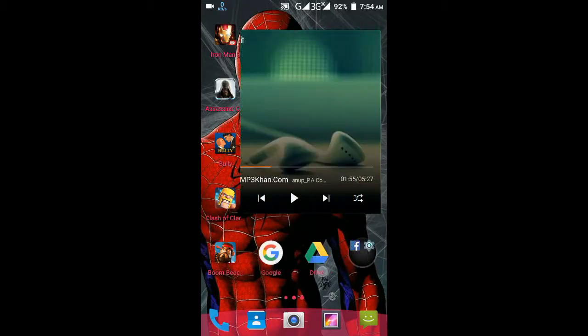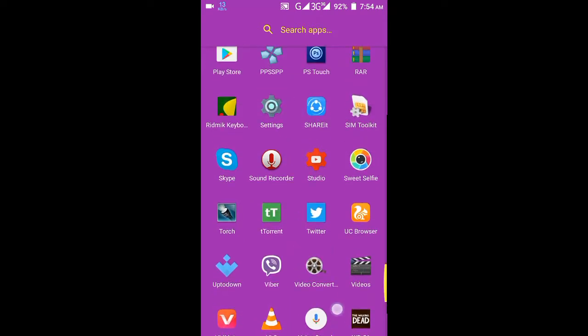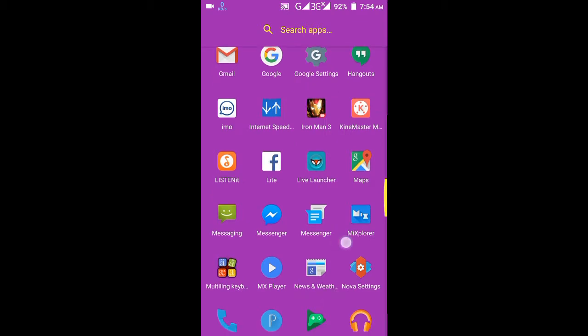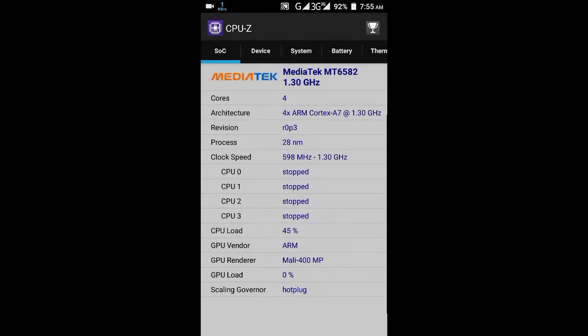Download it. You need to know what your GPU is. Open CPU-Z and find your GPU renderer. Mine is Mali-400 MP, so you need to find out what yours is.